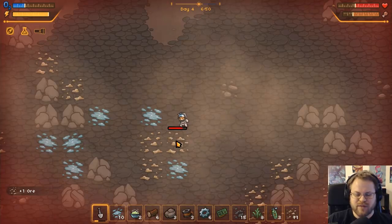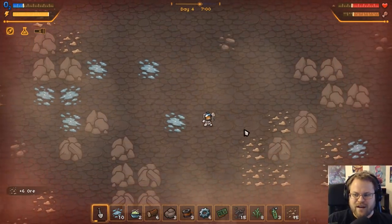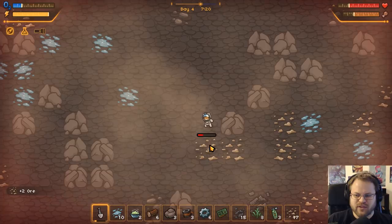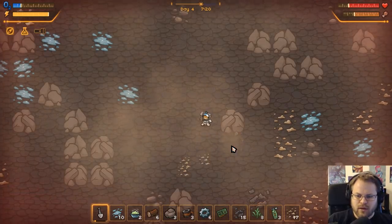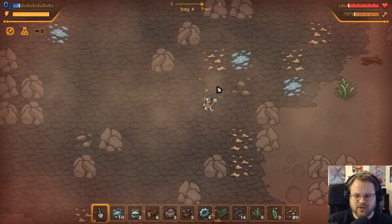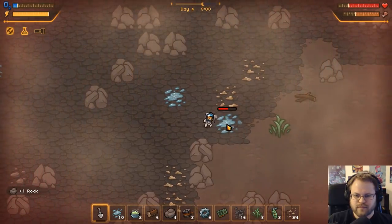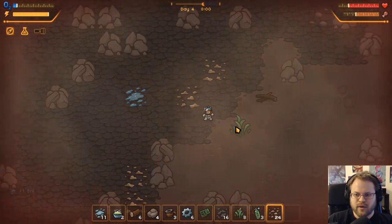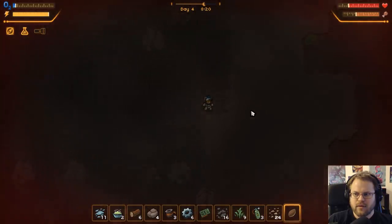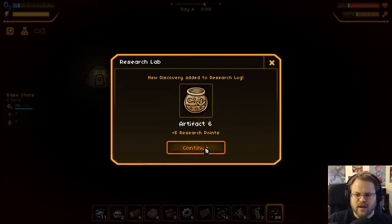Hunger really isn't a problem unless you're pushing the bounds of how much oxygen you have left - which I'm pretty good at, and I really shouldn't be. Can you craft a battery? I think that's a little further down the research tree but yes, I think I might be able to. I hope they have some kind of equipment system in this game - increase your maximum oxygen capacity as opposed to using up consumable resources to do the same. We get some more research points - we haven't found another artifact yet. It's a research log, so we've got a fish.